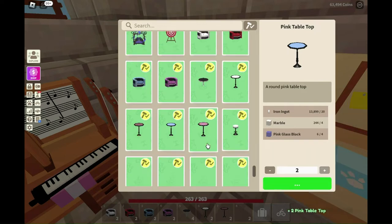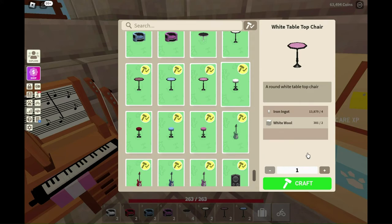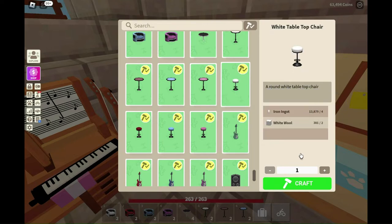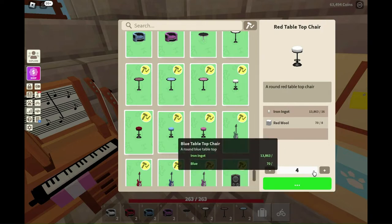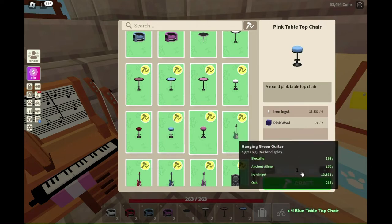To go with those tables are tabletop chairs — they call them 'tabletop' just so you know they go with the tabletop tables. Let's make four of those so I can put them all around a table and see how it looks. These all take iron and the appropriately colored wool, so we'll make white, blue, and pink versions as well.